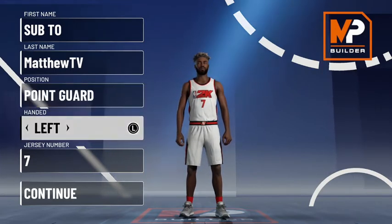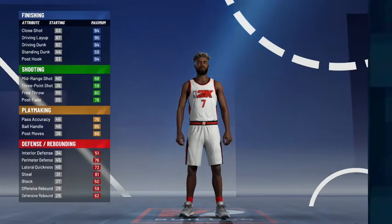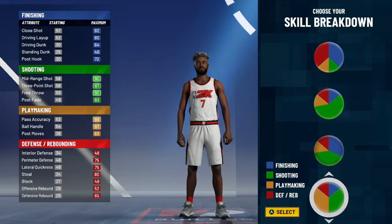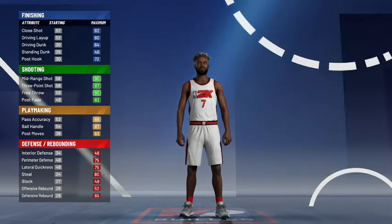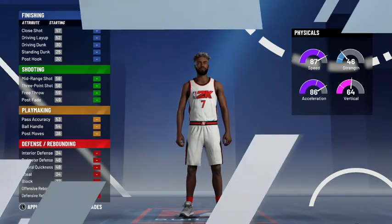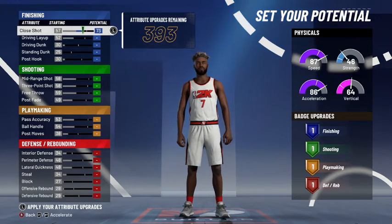First of all, you want to make it a point guard, hand left — that's what I like, it doesn't really matter. Jersey number doesn't matter either, I just like seven. Then this is also an important part: go down to the equal green and equal yellow — you don't want to do the more green or more yellow. Go ahead and click that, and for your point guard you obviously want the most speed, so select the first option.